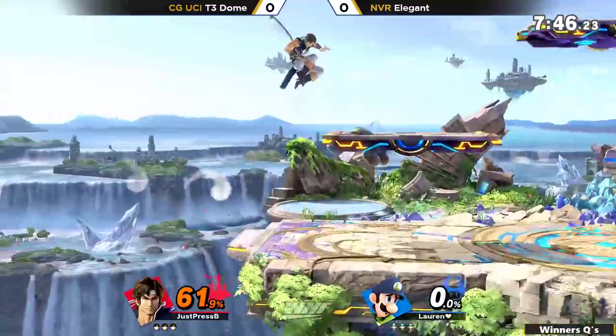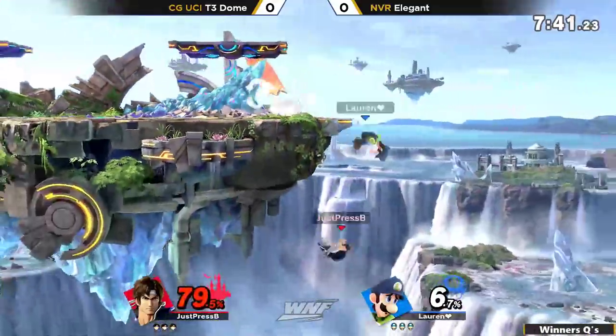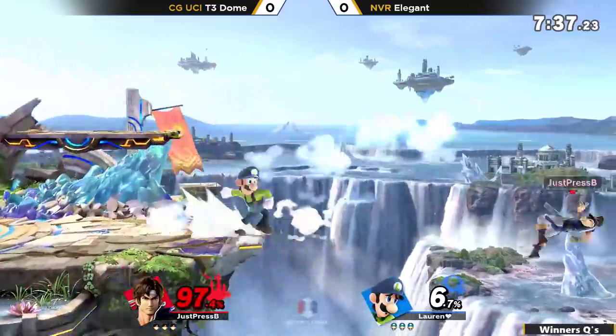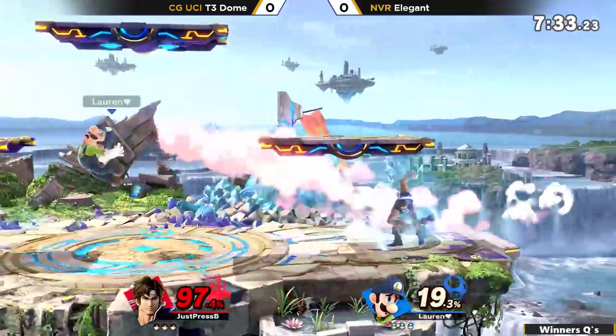61% unanswered. Elegant can already get some of his low-percent combos going. He's been caught by that hub-ward hitbox — it intercepts the up-B with the Tornado as well. That Cyclone. Elegant's low-percent work is just electric in this game.